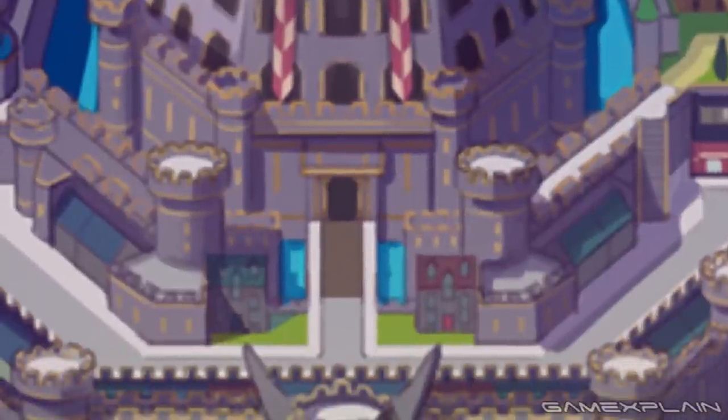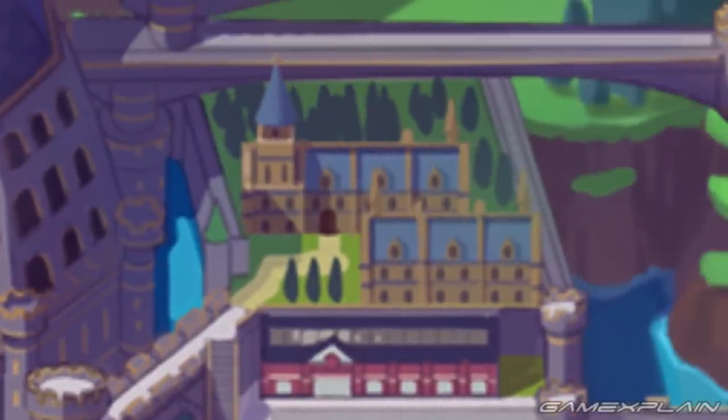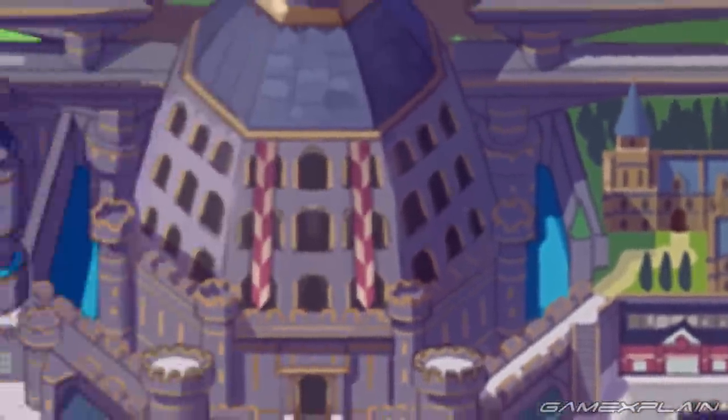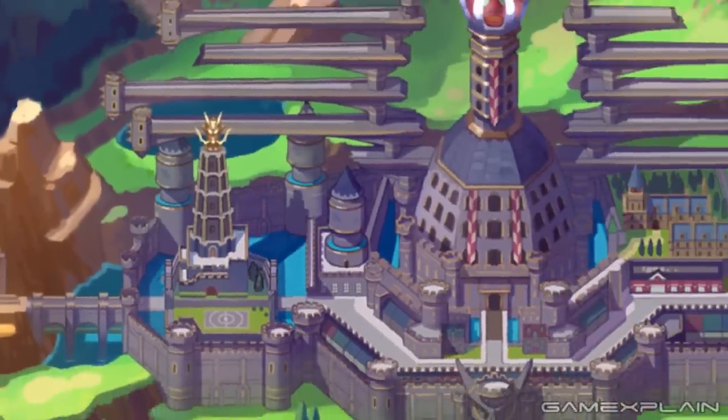For a sense of scale, we can see normal buildings at the base and they seem tiny by comparison. On the right side there's what looks to be a cathedral or some kind of school, while the left side features its own tower with a Chinese-inspired dragon at the top. There's also another Pokémon Battle Arena outside — the third and final one displayed on the map.